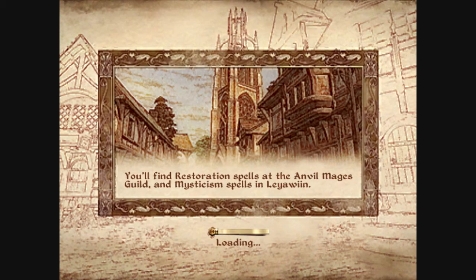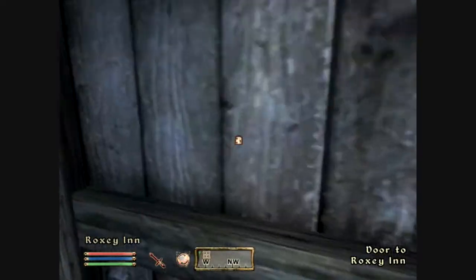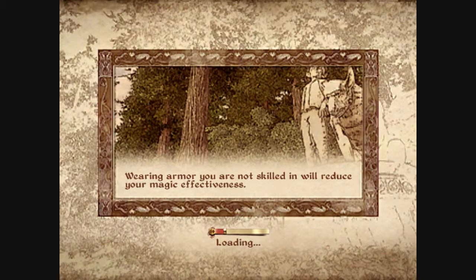And after we give him all of that stuff, he will allow us to train with him. And he's a master trainer, meaning he can train us all the way up to level 100. So that's why it's pretty decent to get these master trainers.